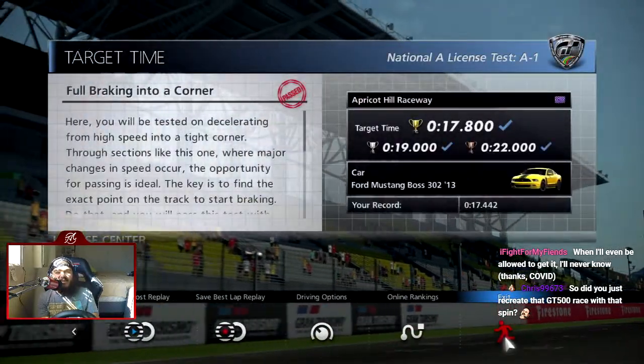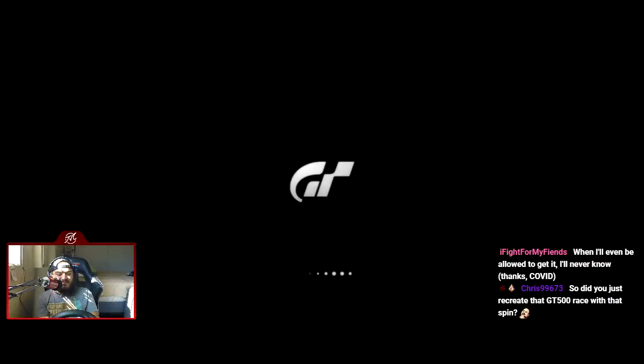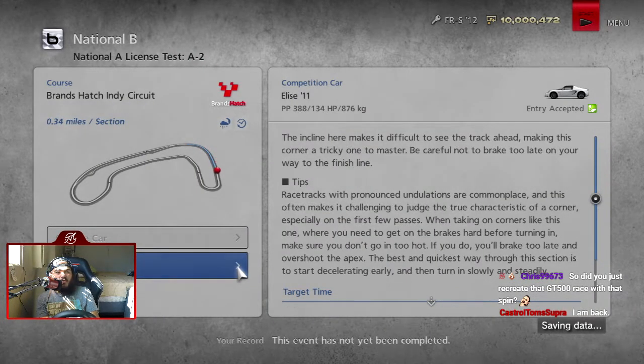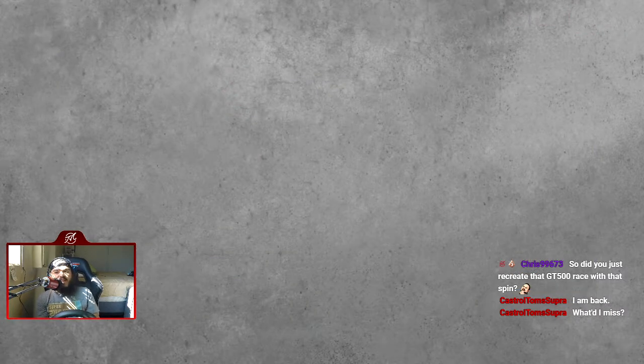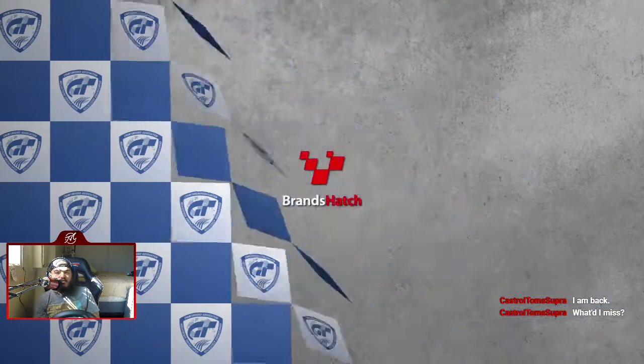The GT500 race? Yeah, basically. Although I don't understand why in licenses I can't drive well, but in regular races I can. Time to use the Lotus Elise 2011 for Brands Hatch — the Indy circuit as shown on the map, though the GP circuit uses the same first couple corners.